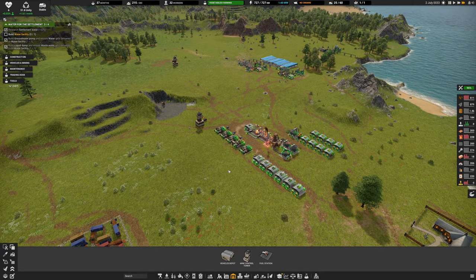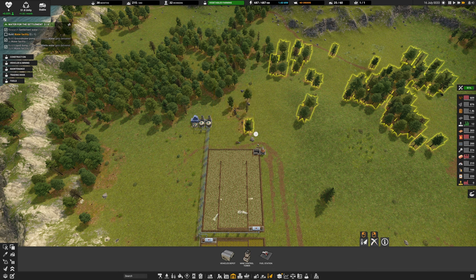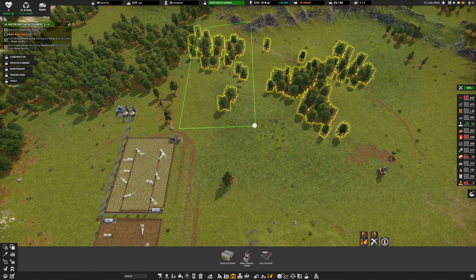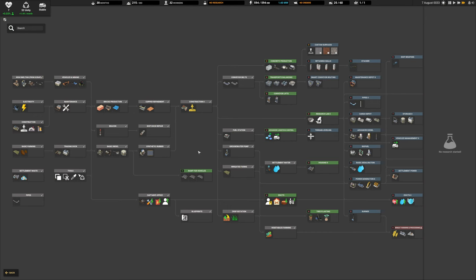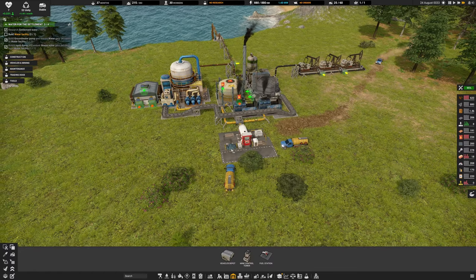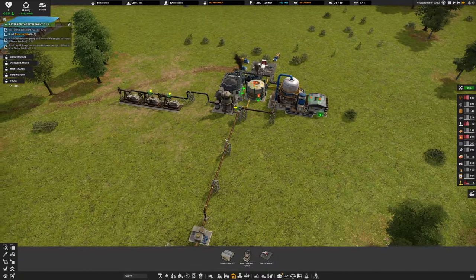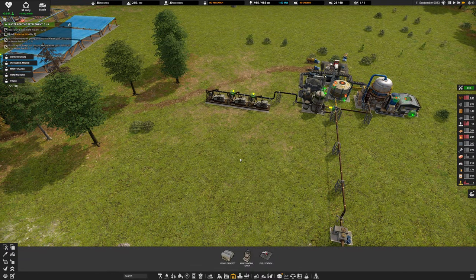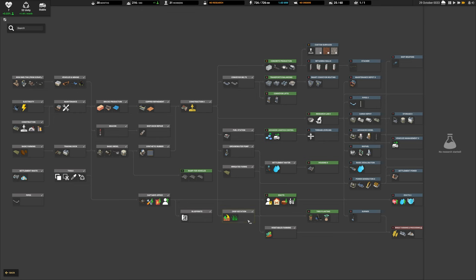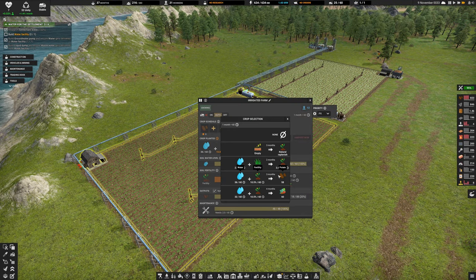I might want to prioritize getting these trees cut down so we're not wasting them. Let's look at our research - we don't have any research going. We've unlocked conveyor belts and the fuel station, which is connected and automated. Oil seems fine, around 92 left in the ground. We've also unlocked crop rotation, so we can now assign crops in the farm settings.